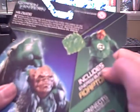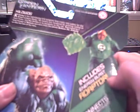Packaging on this figure is exactly the same as we've seen before. On the back features a very nice picture of Kilowog, and a very nice picture right here of the toy. It includes energy blaster attachments.